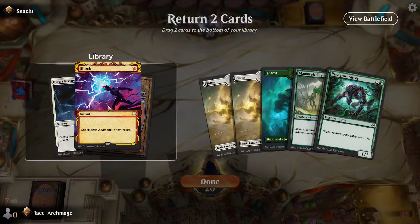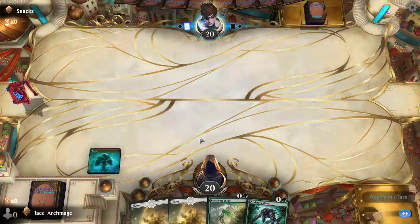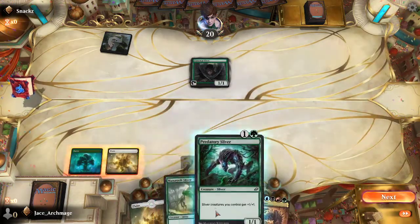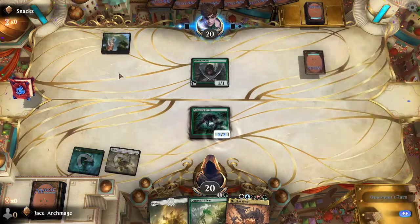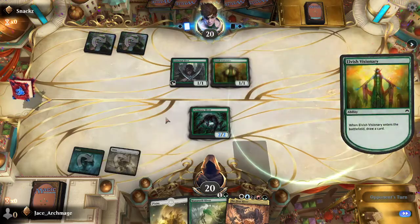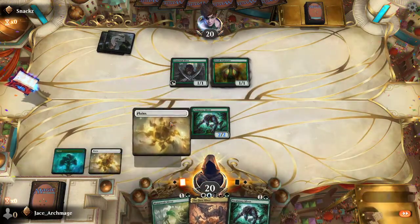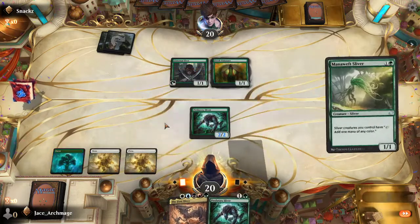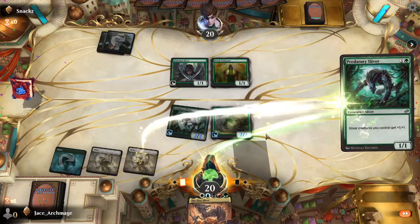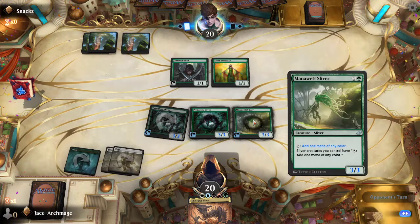Alright, we don't have any reds — we'll stick to white and green. Drop this. Now, the better part of this deck is that, like Elves, everything synergizes. Everything works off from everything. When you're playing a Sliver, you're building off from everything else. Alright, we'll play the Mana Weft, then tap this down for green. Because of the Mana Weft, all my Slivers now add mana.